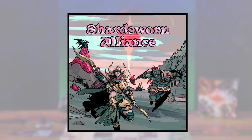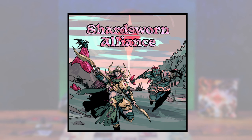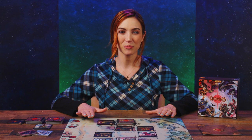Each player chooses one faction amongst the four available: Delguan, demon-worshiping subterranean humanoids; Shard Sworn Alliance, a magic shard-addicted confederation that throws some great parties; the Refractory, sun-loving zealots who judge the faithless; and the Gloaming, a bunch of undead.